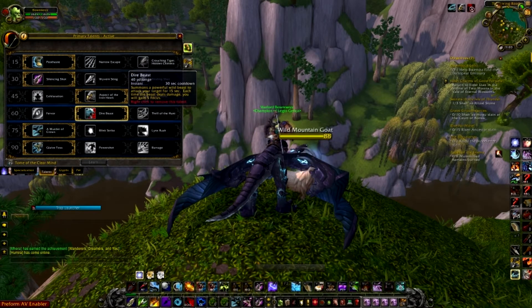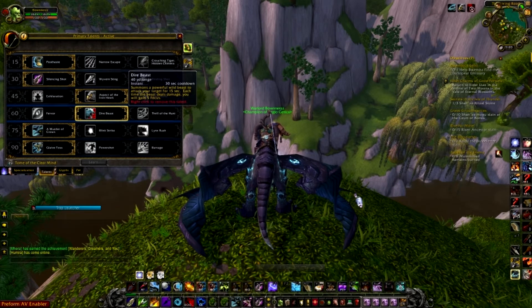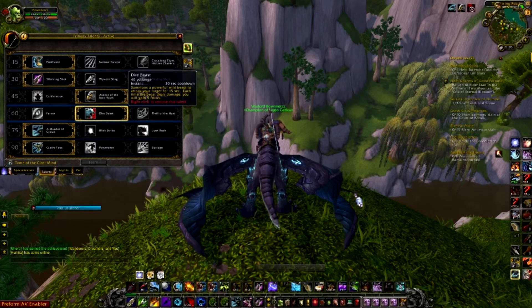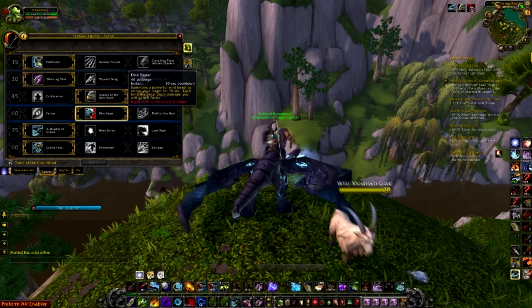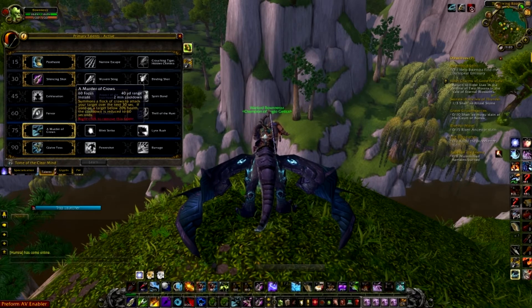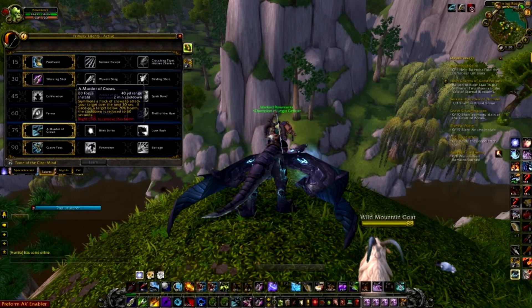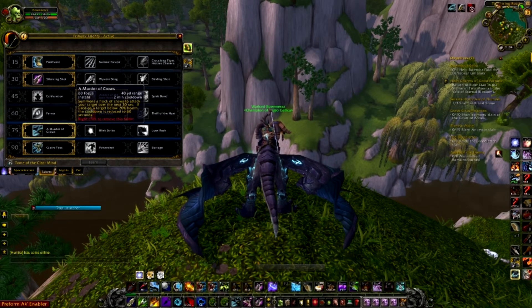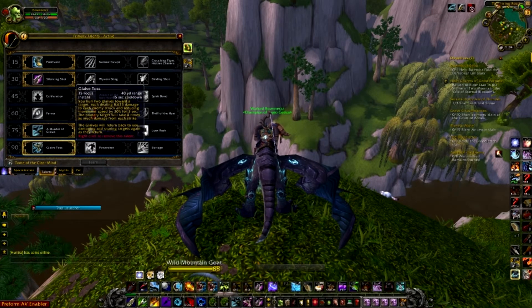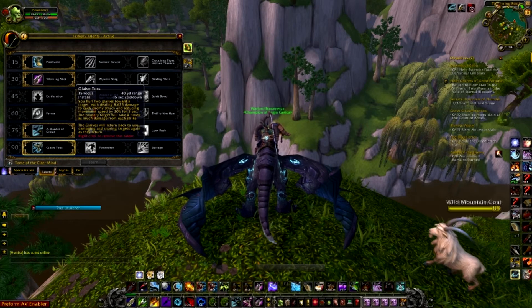Next talent is Dire Beast — summons a powerful wild beast to attack your target for 15 seconds. Each time the beast deals damage you gain 5 focus, so it gives some DPS and focus regeneration. Then Murder of the Crows — does a lot more damage than Blink Strike and Lynx Rush, so it's the number one choice. If used when the target is below 20% health, the cooldown resets to 60 seconds. Finally for the level 90 talent I'd go for Glaive Toss: 15-second cooldown, 40-yard range, low focus cost — a no brainer.